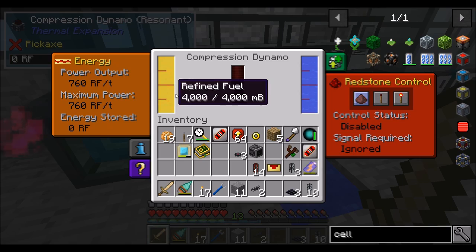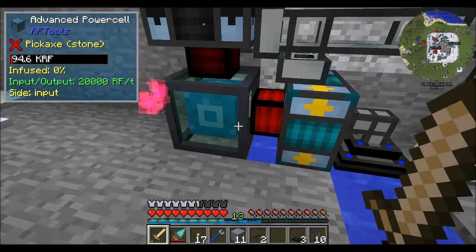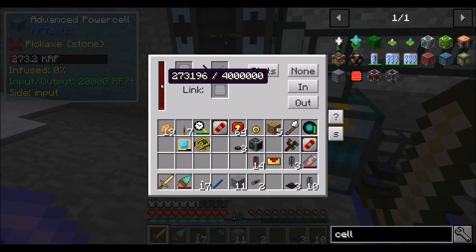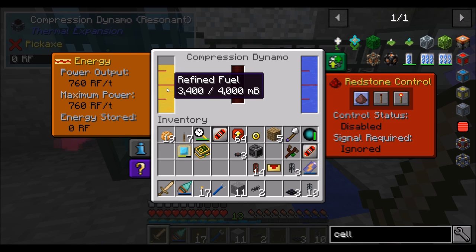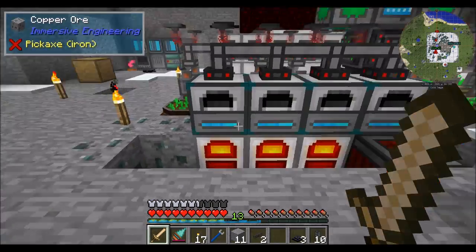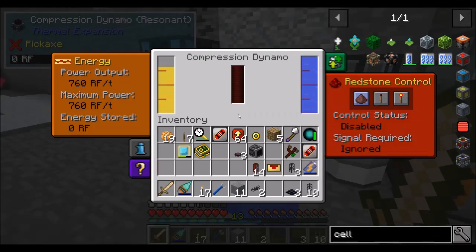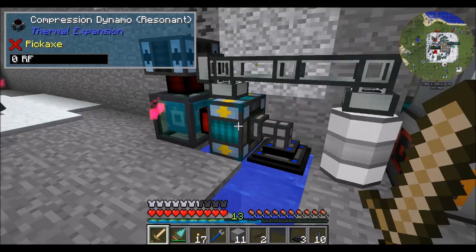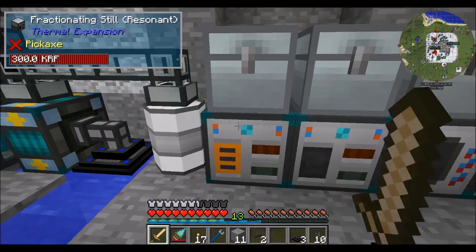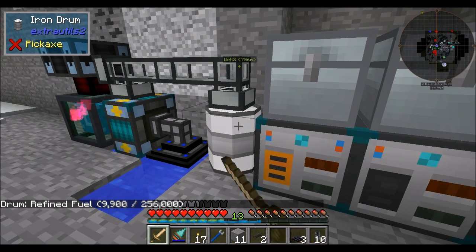So I'm going to turn it on and try to get to the point where it uses one bucket's worth of fuel, and we'll see how much RF it produces. We'll be back in a minute when this is done. Alright guys, we're back. So we've used 700 millibuckets so far and we're sitting around 1.6 million-ish. My guess is that we're going to be somewhere between two and two and a half million RF per bucket.